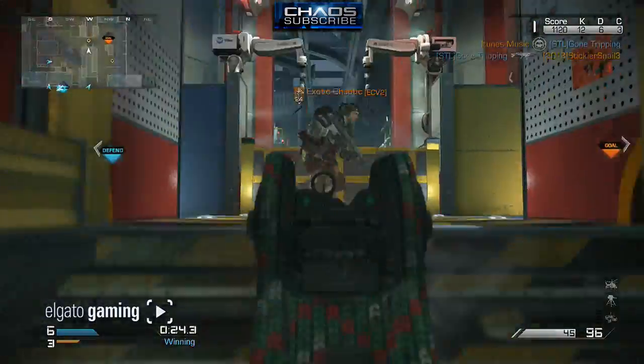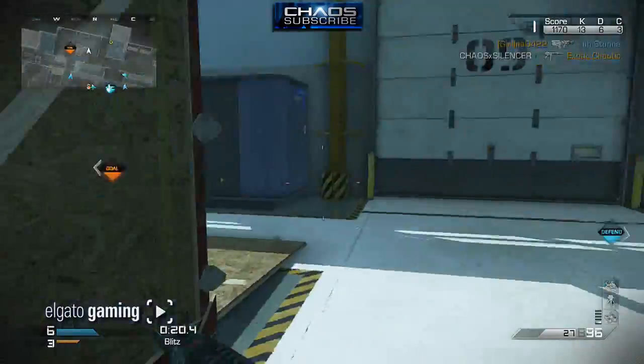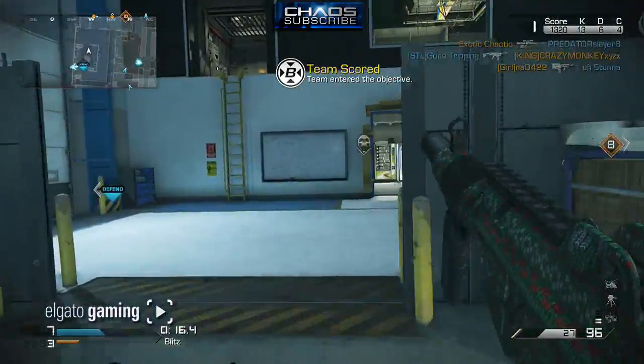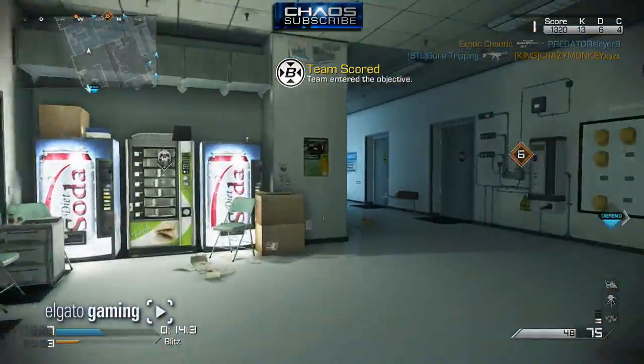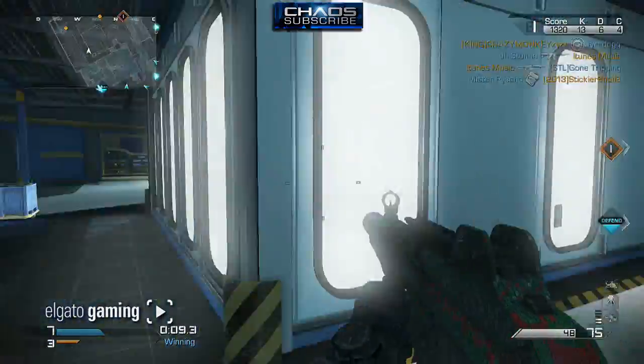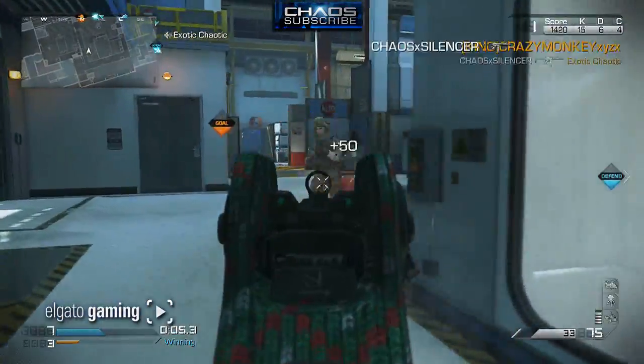The attack helicopter is not the best choice on this map - I know, I didn't switch it - but the sentry gun is definitely good for locking down one of these hallways like blue or green, and the IMS is great for throwing in the back of their base. I get three or four kills with the IMS when I throw it back there because they just don't see it coming. I don't understand why they wouldn't pick up on it the first time they get killed and go destroy it, but they just seem to like dying from it.